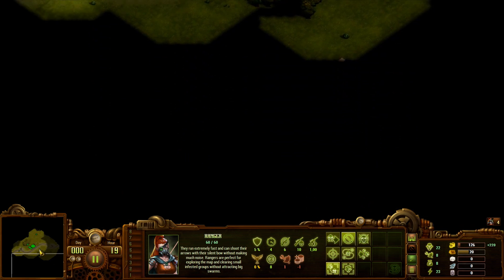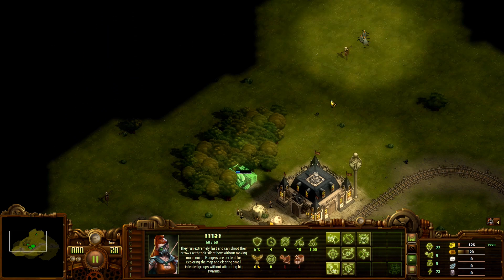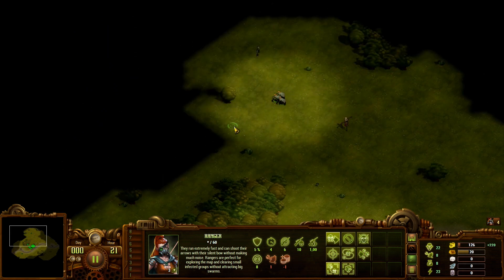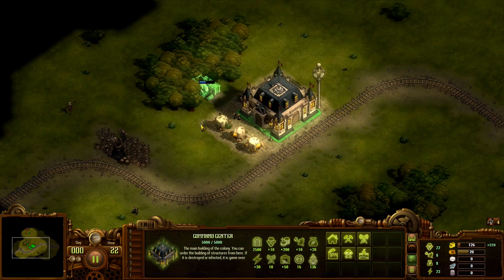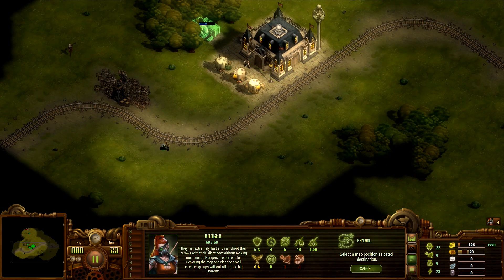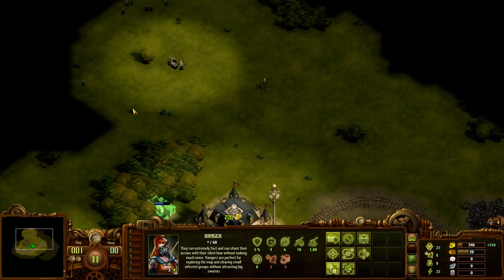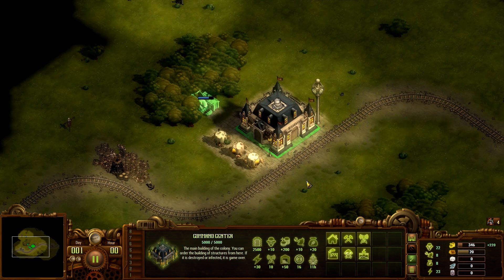This is a really small map actually. Look at this — that's a super small map and we need 600 population? Our houses will take like literally half of this map. That's what I'm thinking. It seems that way. And it seems really open.